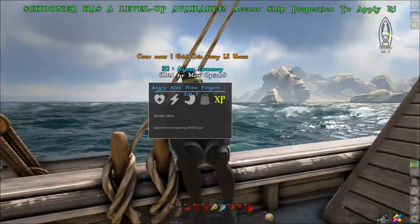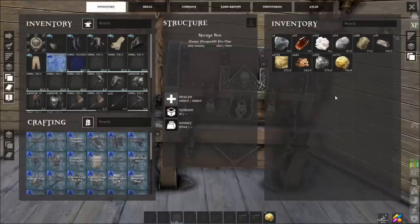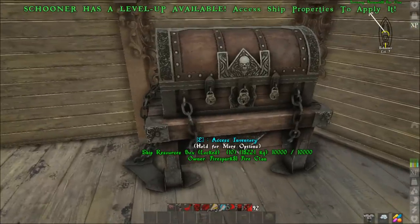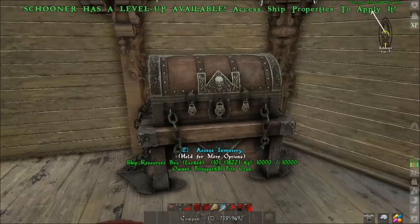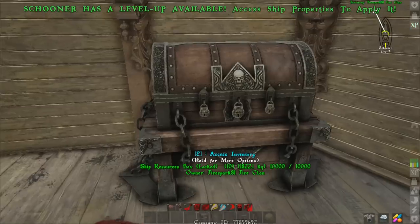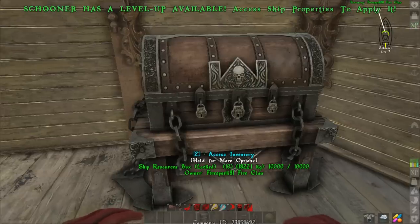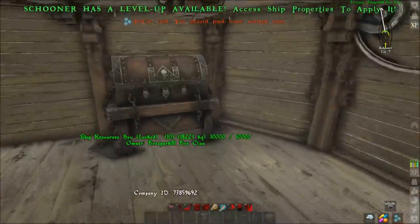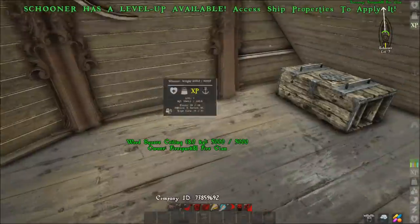All crew on your ship will automatically withdraw gold from the ship's inventory, so place a ship resource box on board and fill it with gold — you won't have to pay them individually. They can also withdraw from a resource box placed inside your base. I'm not sure of the exact range, but I imagine it's fairly large. If your crew ends up with a mutiny warning, just place a box a bit closer to them.